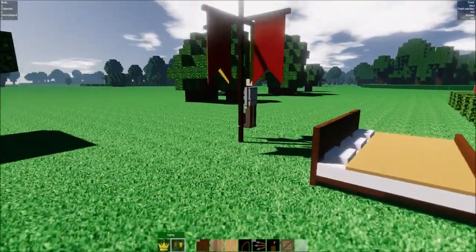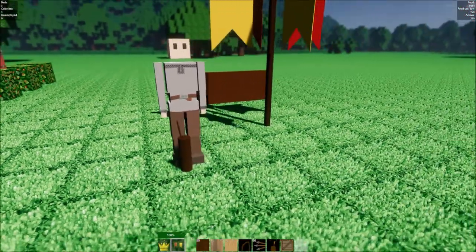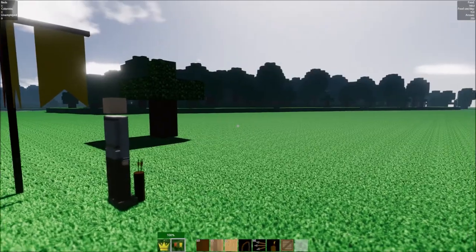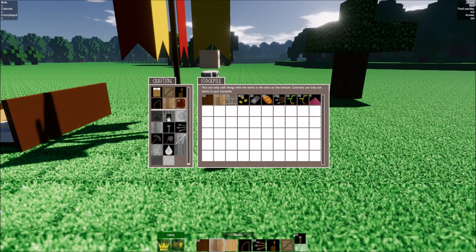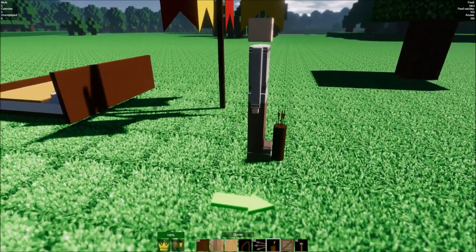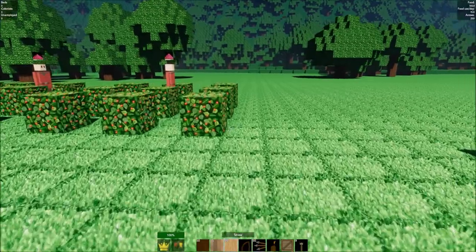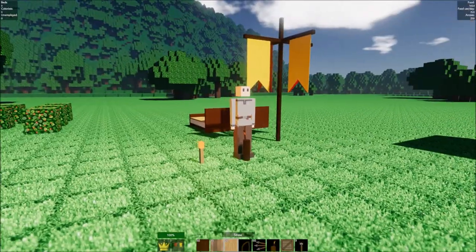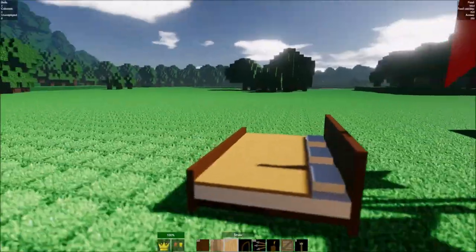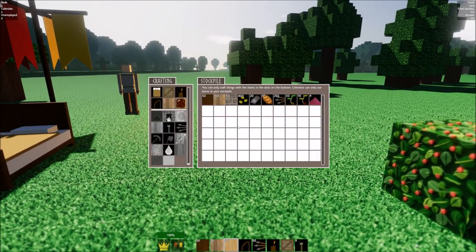This guy is not sleeping at night — he's simply gonna stand here all day and all night and shoot any monsters that come close. To keep him company, why don't we place down some of the torches we've been given so that he can watch the fire, I guess. What we're gonna do next is build essentially a house for our first colonists here.